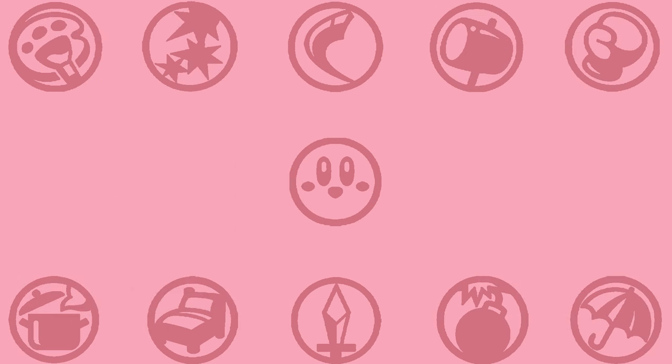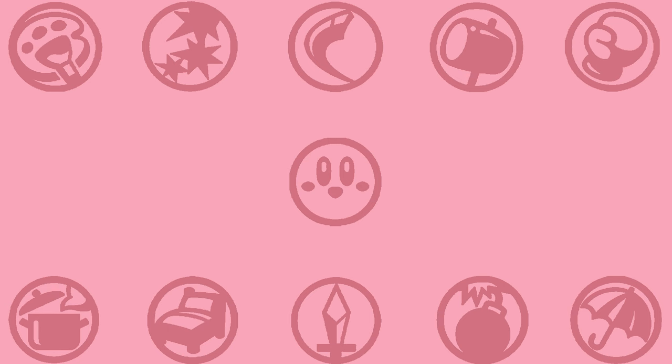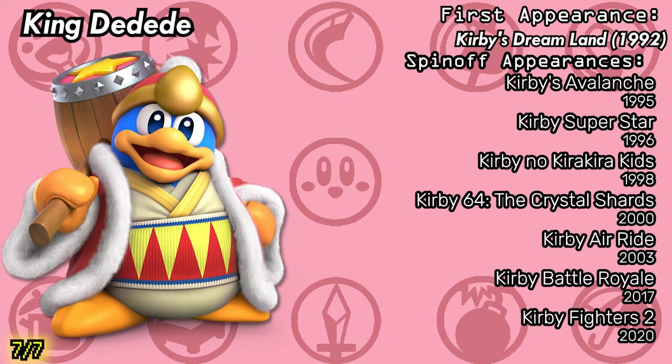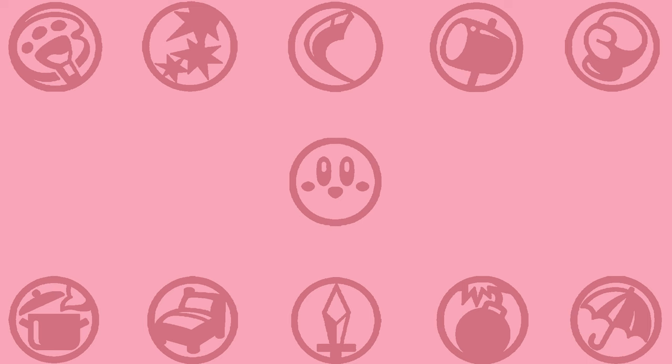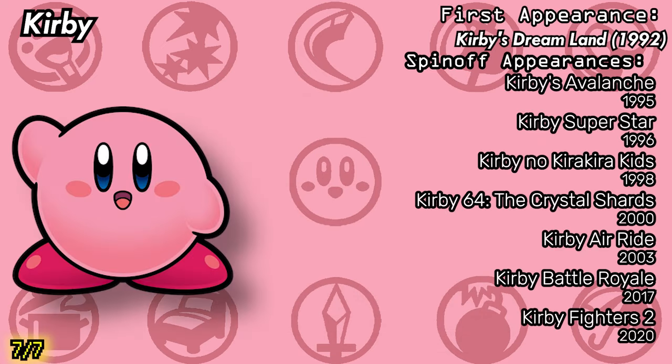And now, here we are already at the end. At seven total appearances, we have yet another tie — two in a row, what a turnaround! We have King DDD, yet another villain I'd consider the heart and soul of their franchise, or at least a big part of it. Can't have a Kirby game without DDD. And of course, who could be the final character other than the titular character himself? Good old Kirby.